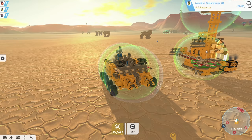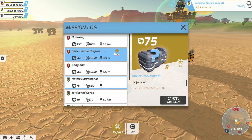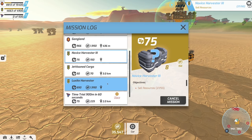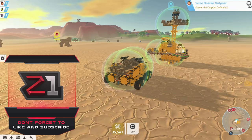Welcome back to some more TerraTech! Last episode we built this super teeny tiny little base — it's pretty good for just starting out. We're going to continue our adventures and work on some venture things. There's a hostile outpost right here and we've got to start by seizing that. As always, if you enjoy the video don't forget to leave a like, and if you're new here consider subscribing.